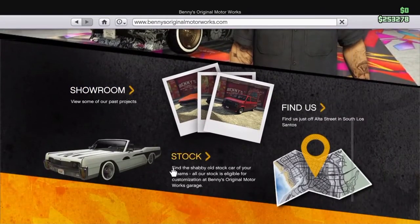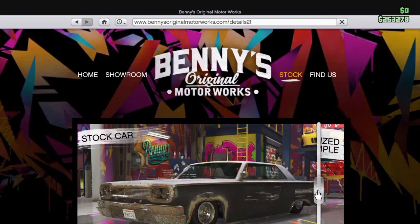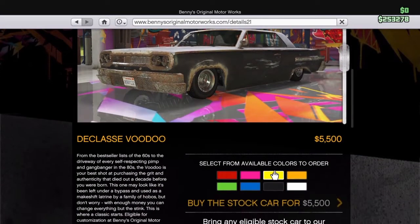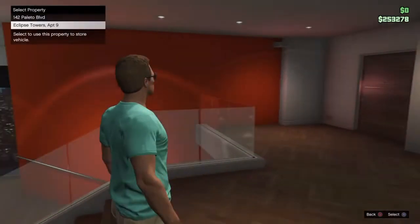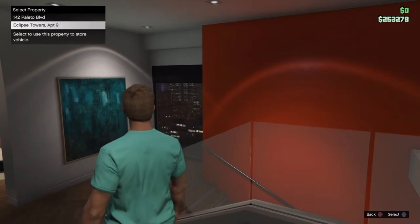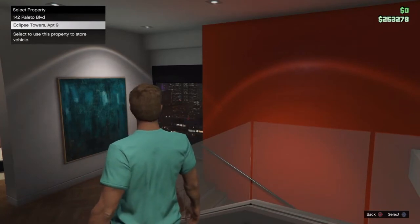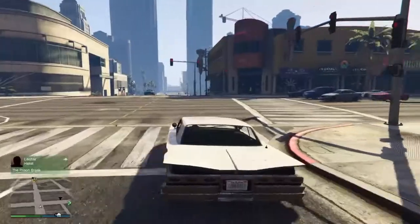We're gonna go ahead and buy a car. I'm feeling like we should buy the Willard Faction, but I might get the Voodoo because it's already extremely low to the ground, which is gonna be awesome. The Willard Faction doesn't look as much like a lowrider. Also, I forgot to mention — you can now buy four properties instead of just three. That's another new thing in the update. So we're gonna buy it in white and head to Benny's.